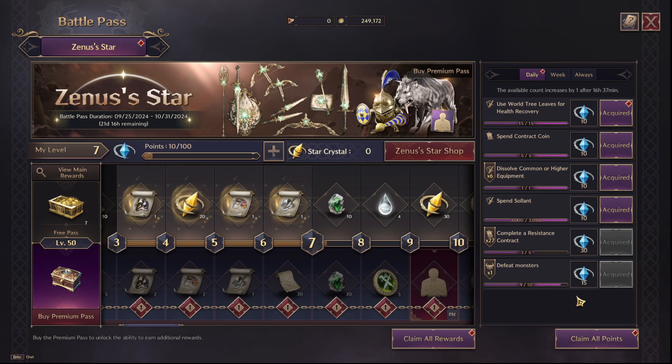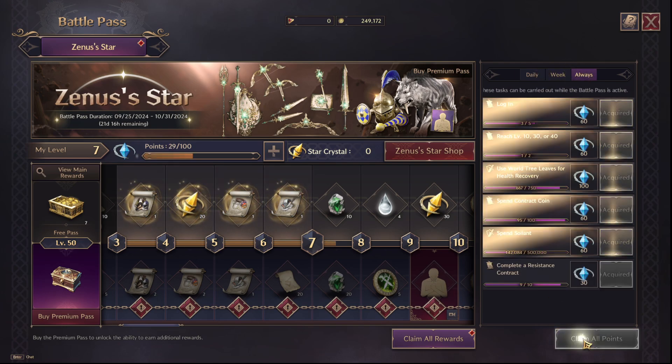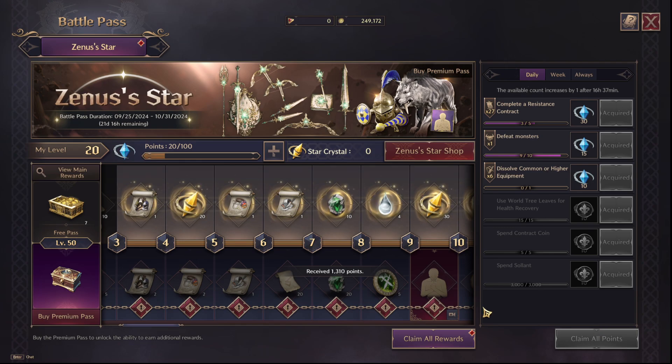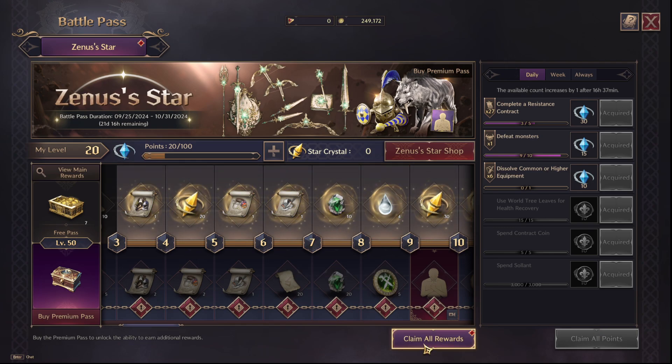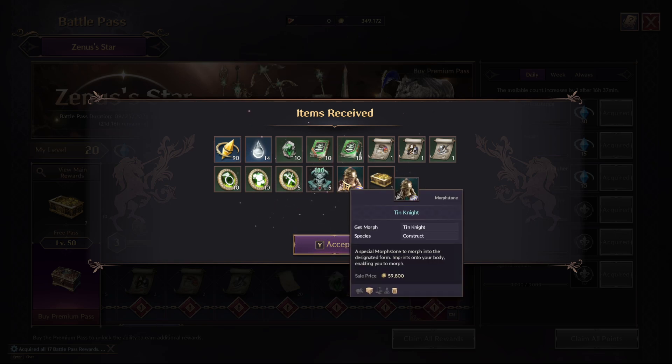So you have to claim your points as you do your tasks, your dailies, your weeklies, everything. We're going to claim all our points there, there, there. We hit Claim All, and now we're going to claim all rewards, and that is how you access your battle pass rewards.